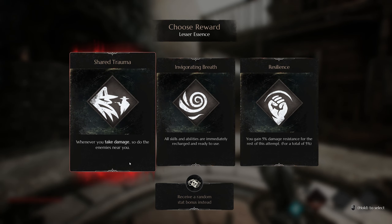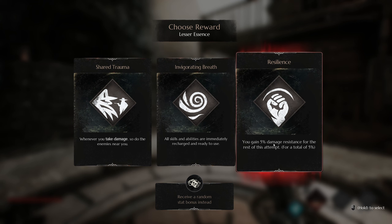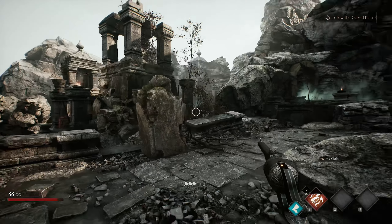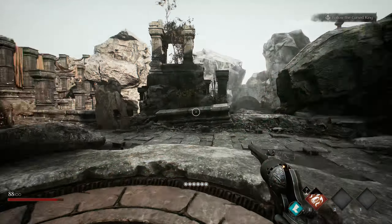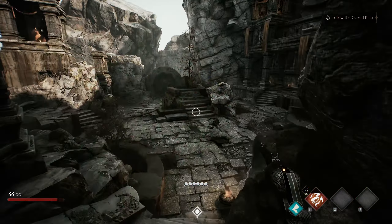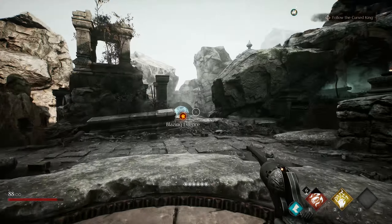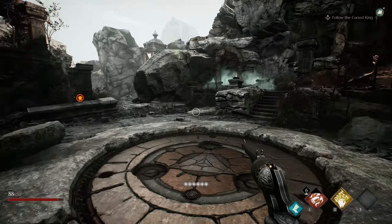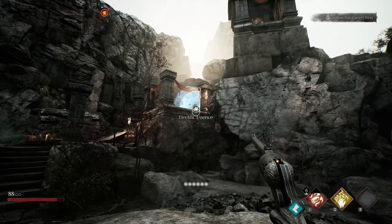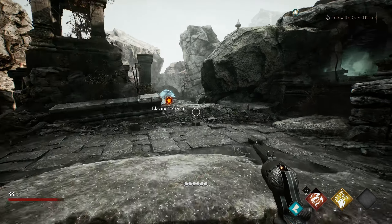Whenever you take damage, so do the enemies near you. All skills and abilities are immediately recharged and ready to use. You gain 5% damage resistance for the rest of this attempt — okay, this is a roguelite. Nice little inventory, by the way. I like the graphics on this guy. We get to choose — much as in Voidborn — which path we want to upgrade. Electric or blazing? I'm gonna go with blazing.